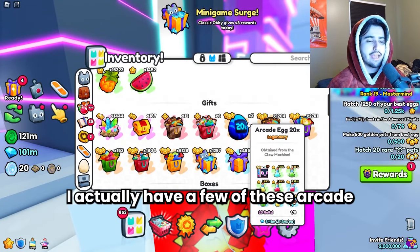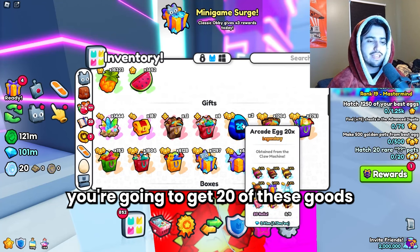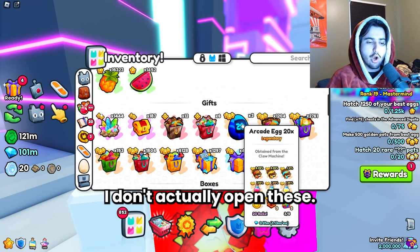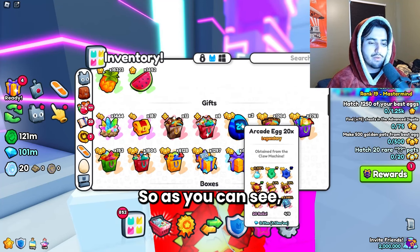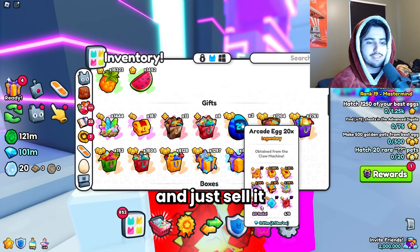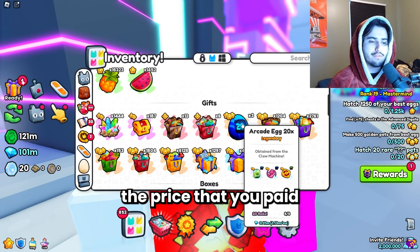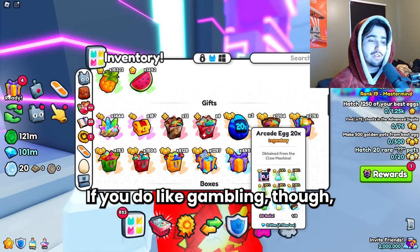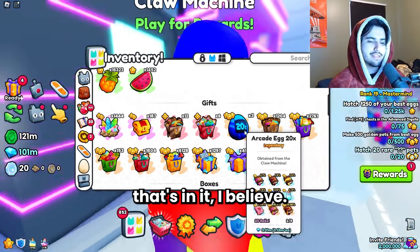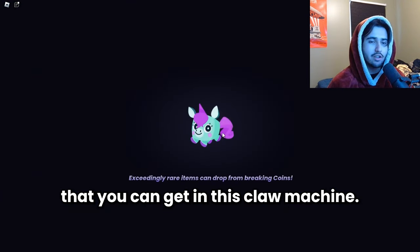I actually have a few of these arcade egg 20x's, which means if you open one you're going to get 20 of the goods inside the arcade egg. Personally I don't open these — I just sell them. They're 1.13 million wrap if you go to the trading plaza and sell it, so you get 1.13 million wrap, which is basically double the price you paid for the arcade token. If you like gambling you could open these and try to get the huge or the chest spell, but this is actually not the best thing you can get in this claw machine.